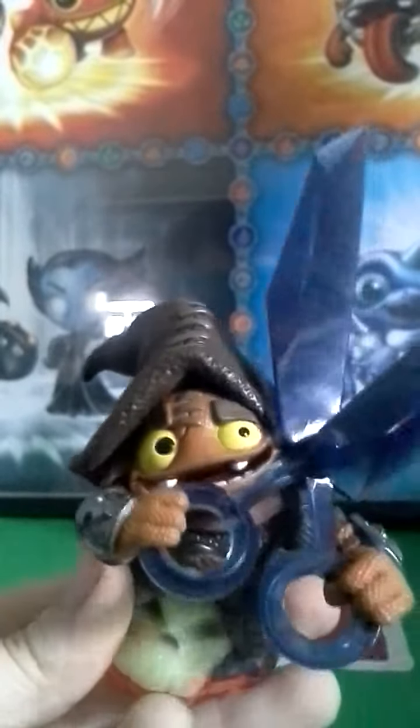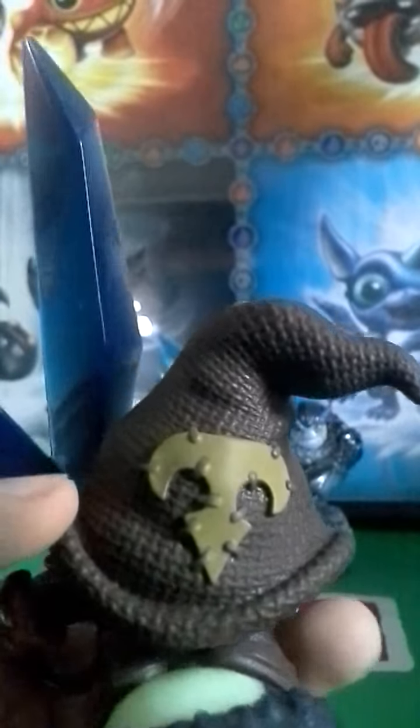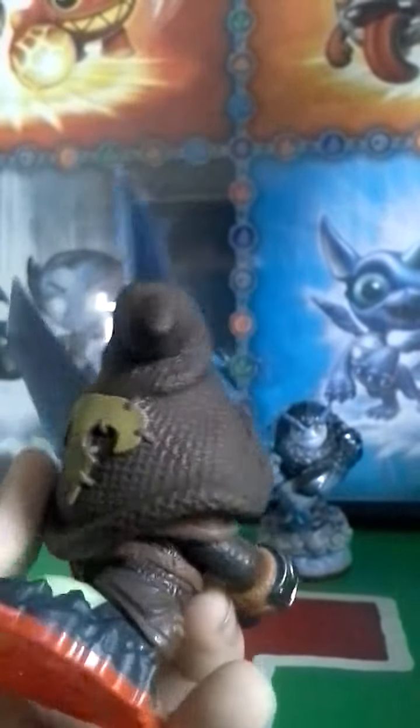These ones are guys I got for Easter, except for these two. One is Shortcut, which is probably the Wave 4 character that's been out the longest, and he might be my favorite by far. Rocky Roll used to be my favorite core, but Shortcut is just really, really cool.